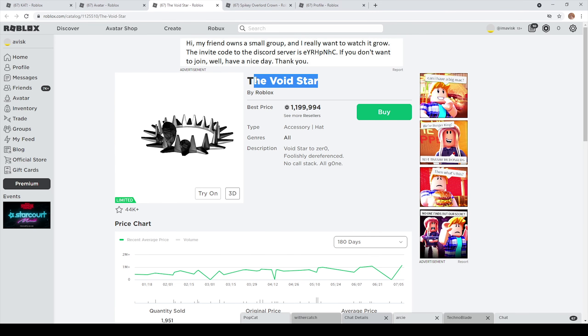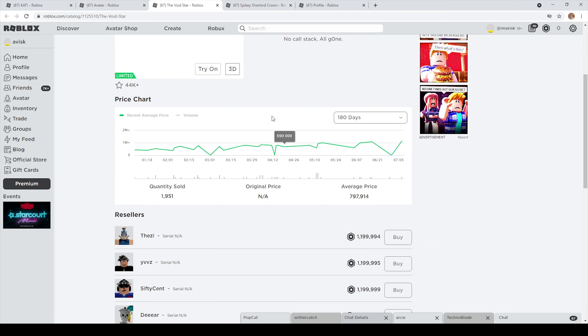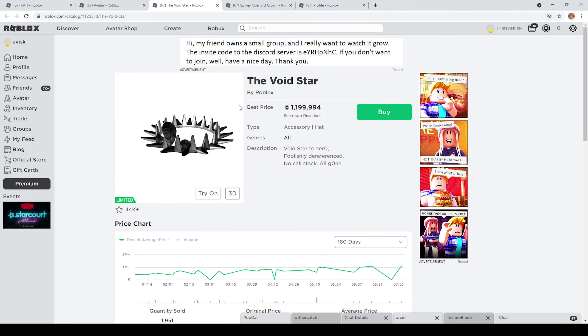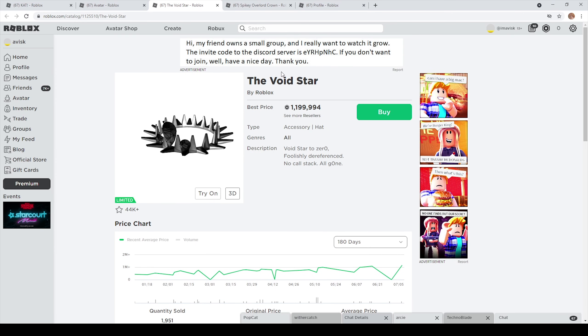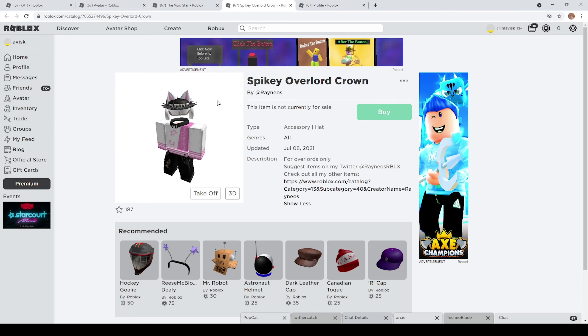Right here on the left side we have the Voidstar, a very popular item among the Roblox community. It used to be priced at like 200 or 300,000 Robux, and within the past year it went up to like 1.2 million pretty much at this point. We know this item is very expensive, seems to be very popular among the community, and has also been one of my favorite items for quite a long time. And then we have right here a UGC variant.